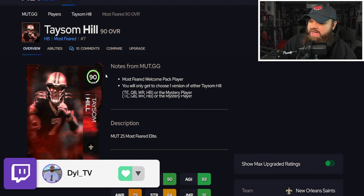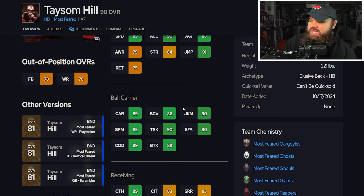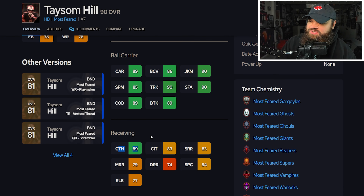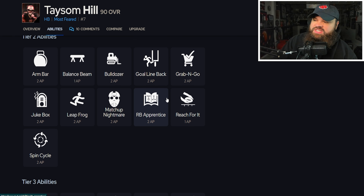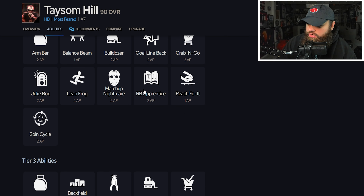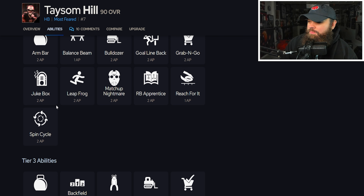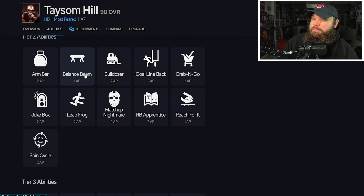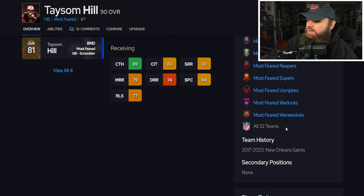After that we get back-to-back Most Feared upgradable cards. First up is Taysom Hill as a running back — super interesting card. He's 6'2", 221 lbs, 89 speed, 90 acceleration, 90 juke, 90 trucking, and a great receiving back. On abilities: I think gunslinger is the best ability on quarterbacks, but for running backs I like RB Apprentice for angle routes, Spin Cycle, Jukebox, and Balance Beam — which is surprisingly good for bouncing off mistimed hit sticks.